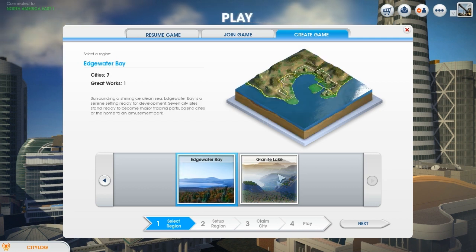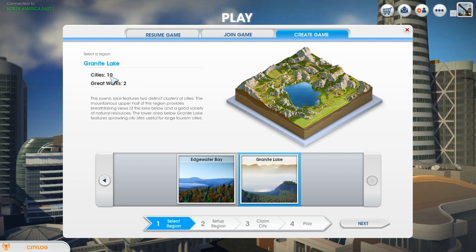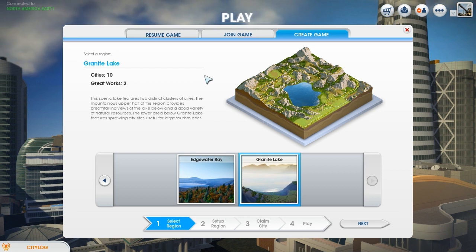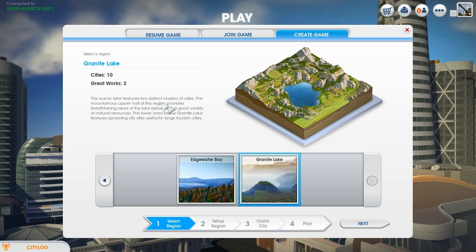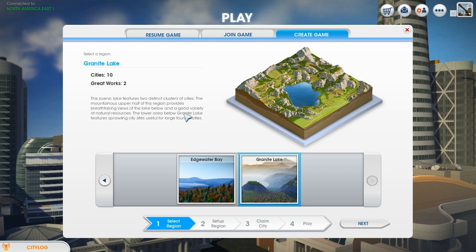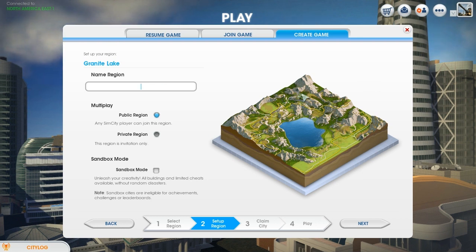Last one was Edgewater Bay, which we played around a bit in, but Granite Lake seems pretty cool. Seems quite challenging. Got 10 cities, two great work slots and the scenic lake. Reaches two distinct clusters of cities. The mountainous upper half of the region provides breathtaking views of the lake below and a good variety of natural resources. The lower area below Granite Lake features sprawling city sites useful for large tourism cities. We'll be going ahead and building up in the smaller mountainous ranges because there's not really all that many mountainous places in the region in SimCity.